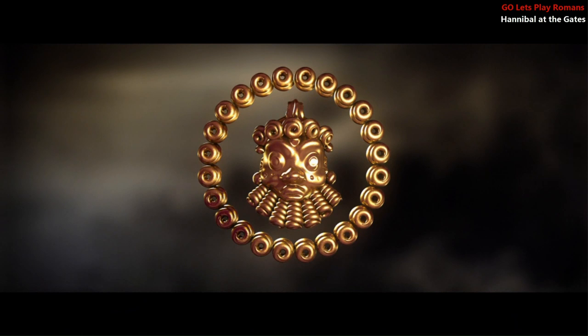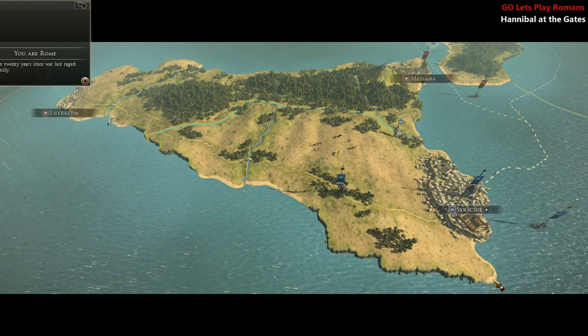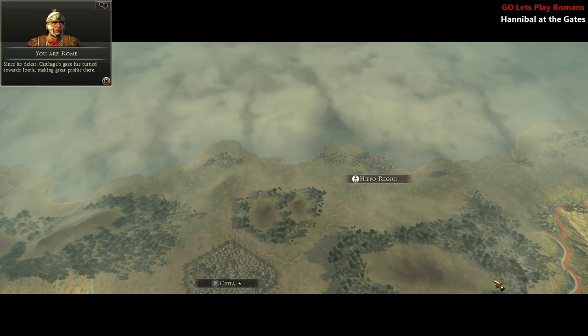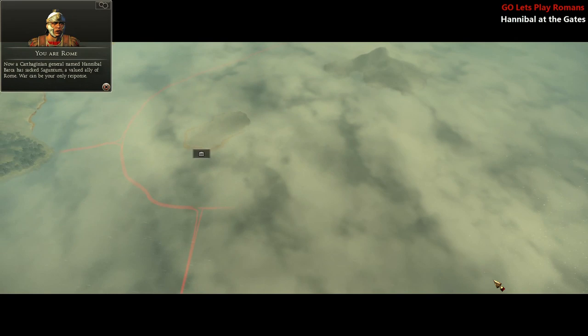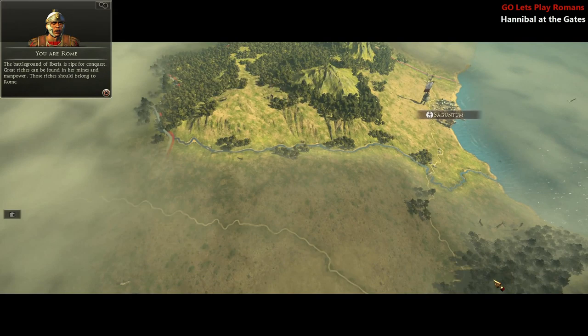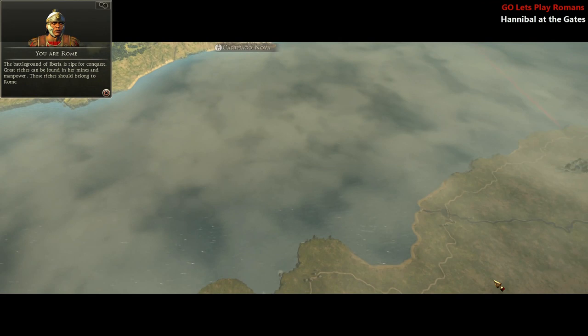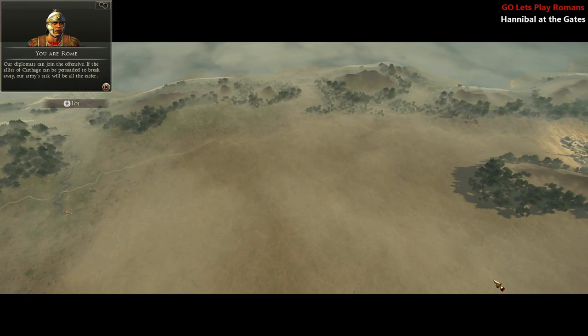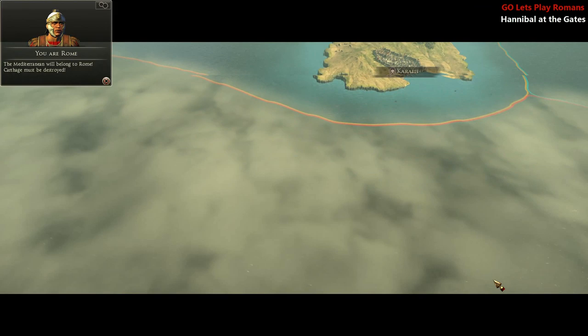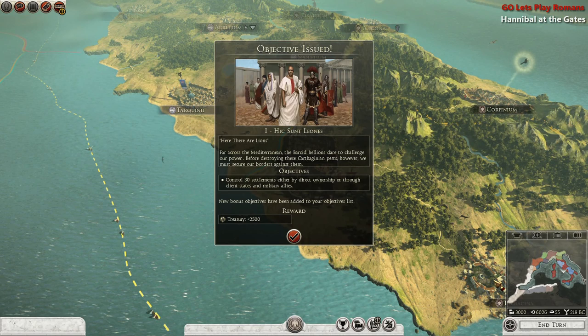I choose war. It is over twenty years since war last raged across Sicily. Since its defeat, Carthage's gaze has turned towards Iberia, making great profits there. Now a Carthaginian general named Hannibal Barker has sacked Saguntum, a valued ally of Rome — war can be your only response. The battleground of Iberia is ripe for conquest; great riches can be found in her mines and manpower. Our diplomats can join the offensive — if the allies of Carthage can be persuaded to break away, our army's task will be all the easier. The Mediterranean will belong to Rome. Carthage must be destroyed.